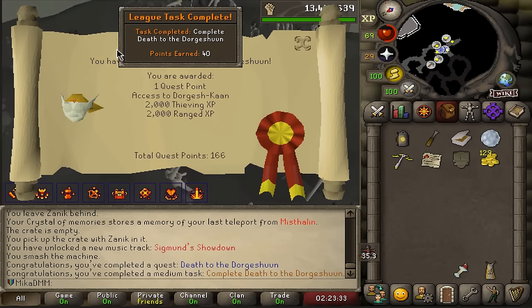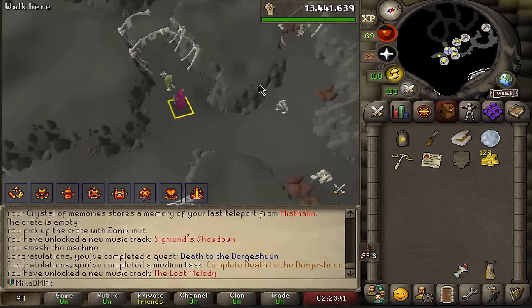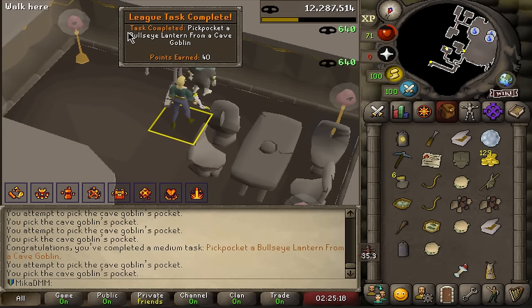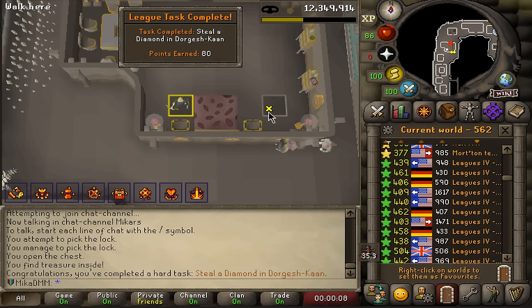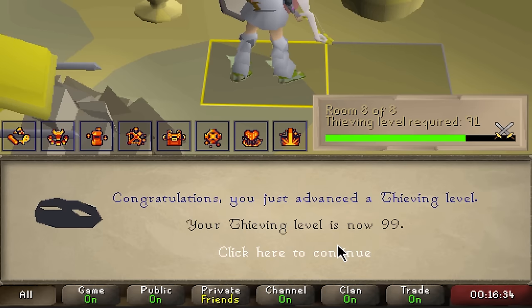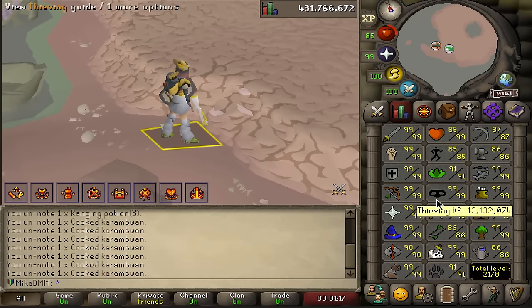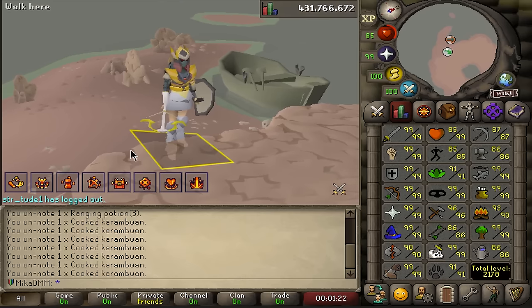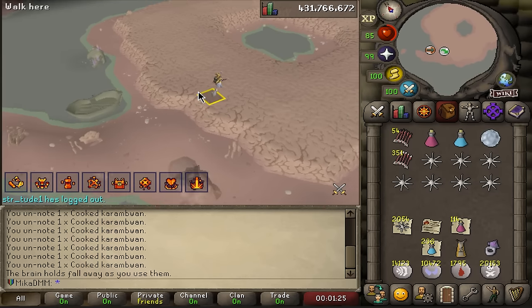Doing some late night questing. There are quite a lot of points locked behind Death to the Dorgeshuun, so let's go ahead and complete a few. There is pickpocket, a bullseye lantern, and stealing a diamond in Dorgesh-Kaan. And there's 99 thieving as well. Now that the skilling is done and the thieving is completed, I am over here at the Leviathan.